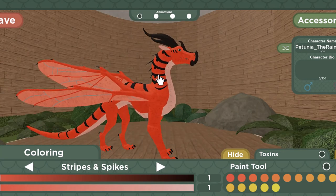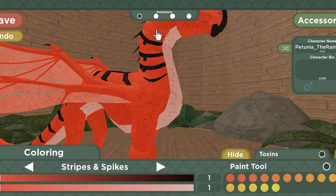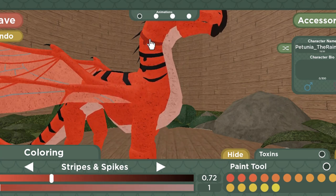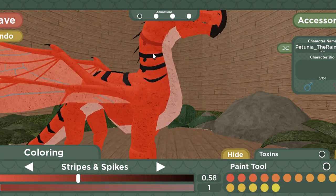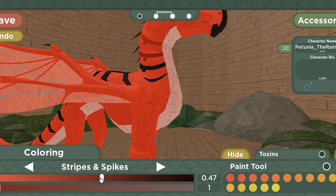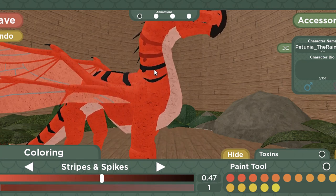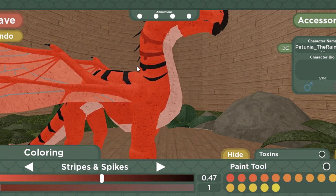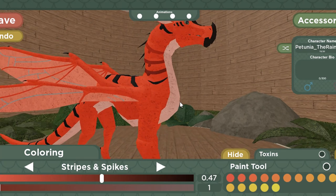The individual coloring options are insane, as you can color each of the stripes individually. This means you can do fading and all sorts of patterns — like if you want more stripes or fewer stripes, or however many you want. You can even have your Hiveling with barely any stripes or none at all.